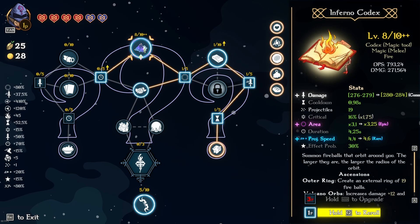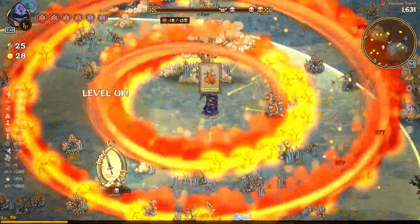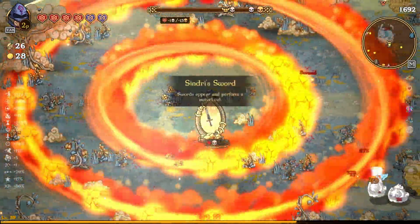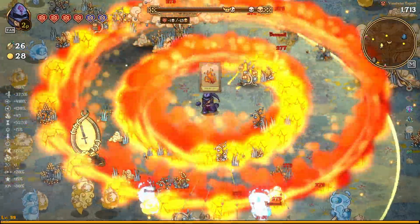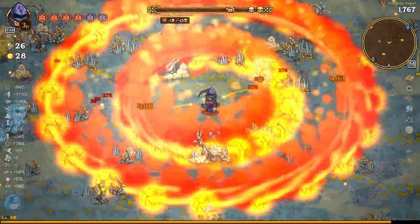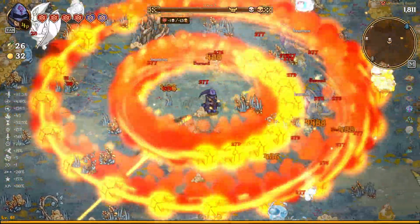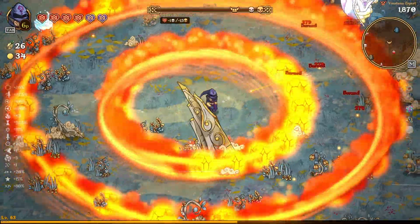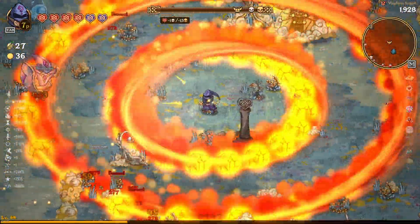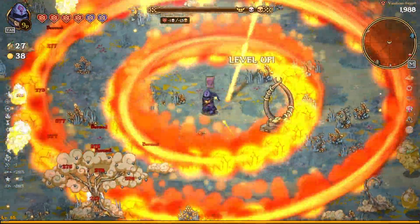Let's try to roll for some projectiles. The Tarot Deck is like one of the perfect re-roll items because you literally don't care what you get — you're just going to spam it and it is what it is. Also, because we got the Infernal Codex first, we're actually going to take the Tarot Deck's first ascension to get the boost card more often. Normally with Tarot Deck you'd get the second ascension first for double cards, but since we've already got the Infernal Codex for damage we don't need double carding — we need the boost card earlier to get more stats. The boost card can increase duration, projectile speed, and damage.